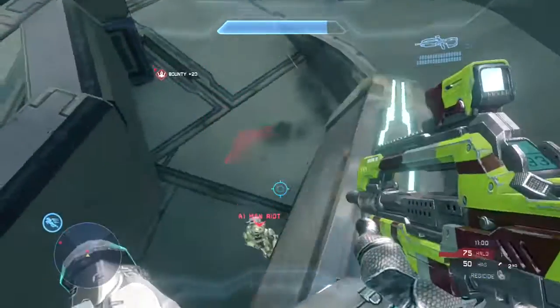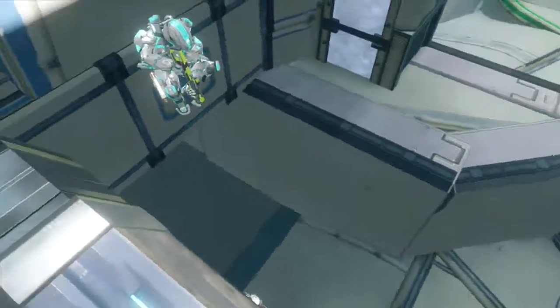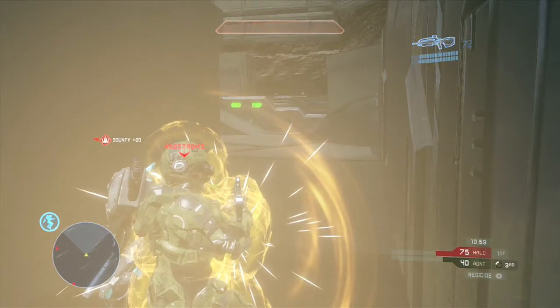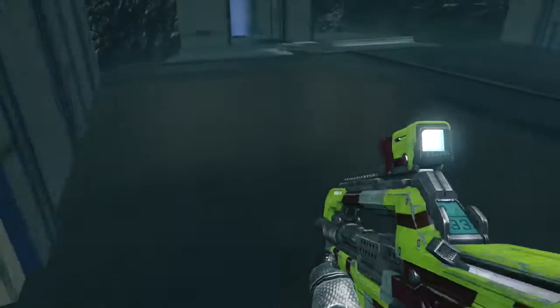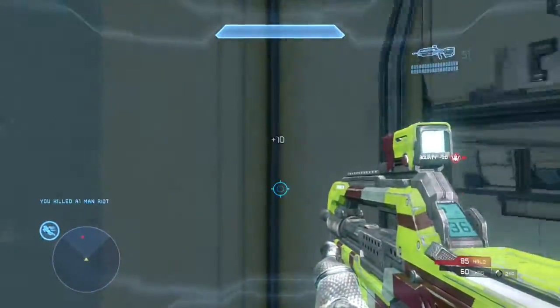Right here is where I'd use the thruster pack — or at least, you've been falling, and you do melee him, which is a good job getting this clutch melee. But I would have thruster-packed and gotten away from him. As it is, you're able to clean up this kill. This guy perfectly pre-nades you, which is unfortunate, and you're still not going for the king.